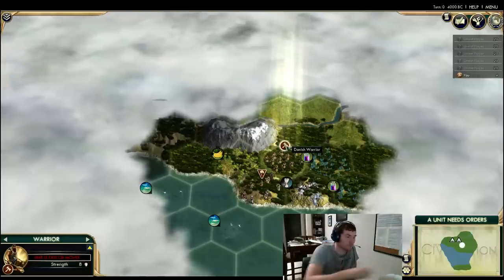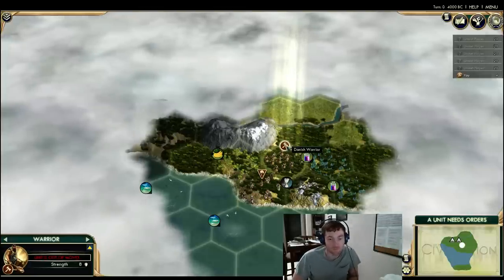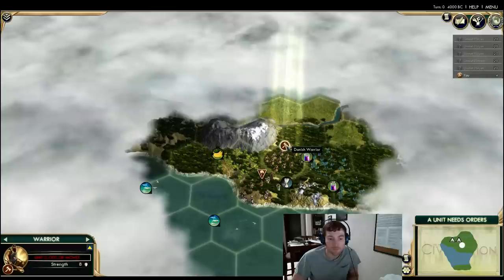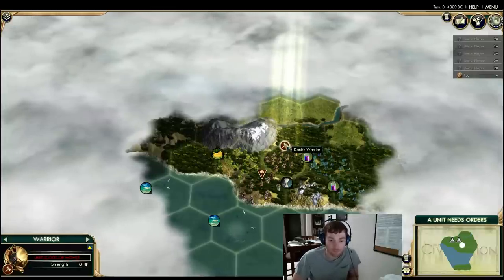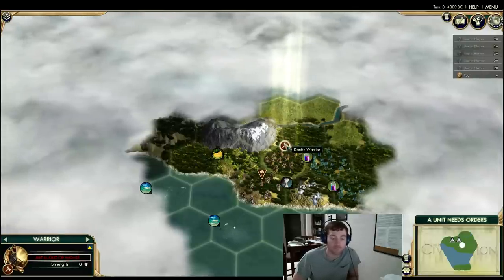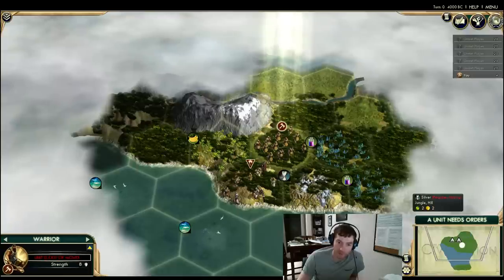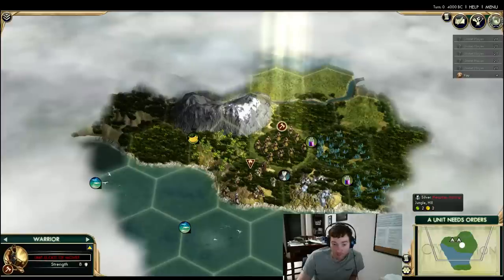Zemth's first instinct is to settle on the silver. The thought process is it's going to take forever to improve the luxuries, so if you want to expand relatively early without needing a worker, settling on the silver is probably the best bet. Another thing that's really nice about settling on silver is you get the gold-per-turn out of the base tile, which can be really useful, especially in a Liberty game, for getting gold per turn you don't actively work. The silver is not a bad tile.